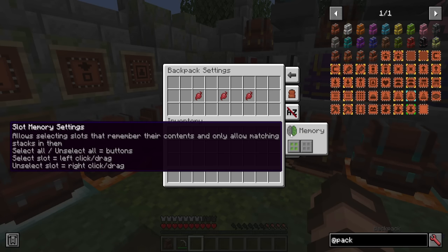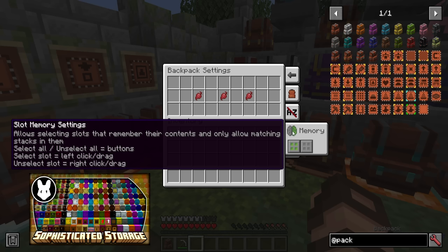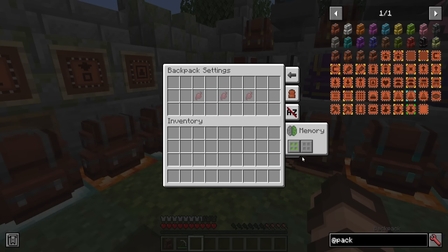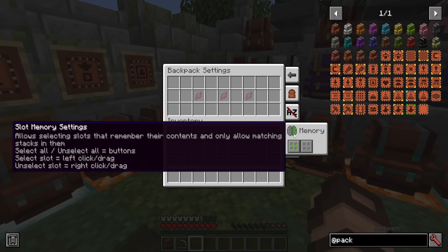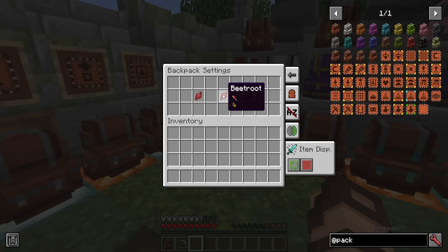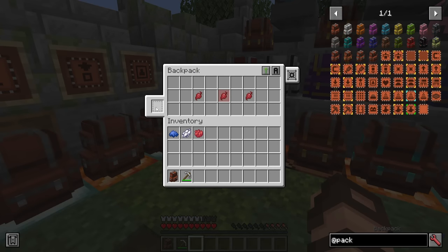Similar to Sophisticated Storage — which if you haven't already seen that mod, I do have a video you can check out. You can select certain areas that you want for memory of all slots, or you can select all or deselect all at a time. This will remember their contents and only allow matching stacks so that you don't need to worry about things getting moved around. You can also select an item specifically so that it can be displayed on the backpack exterior. The upgrade slot allows you to add in all sorts of customization options.